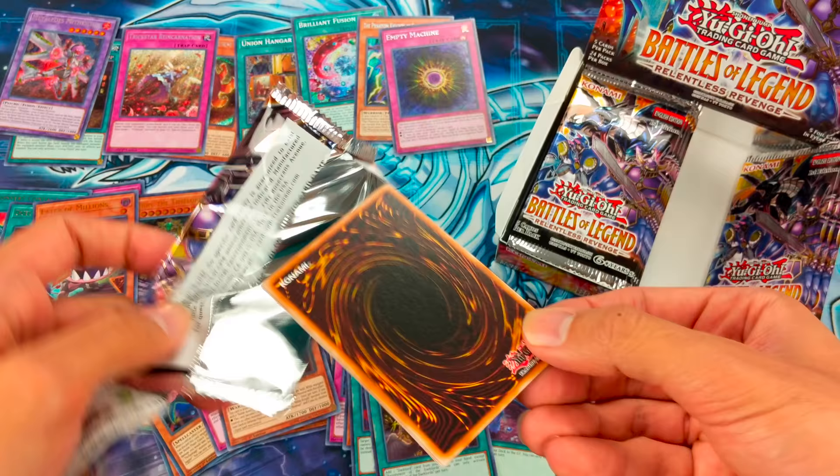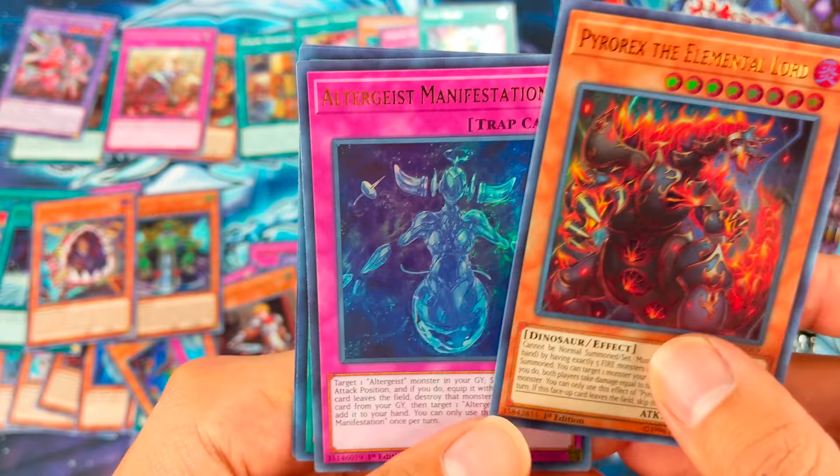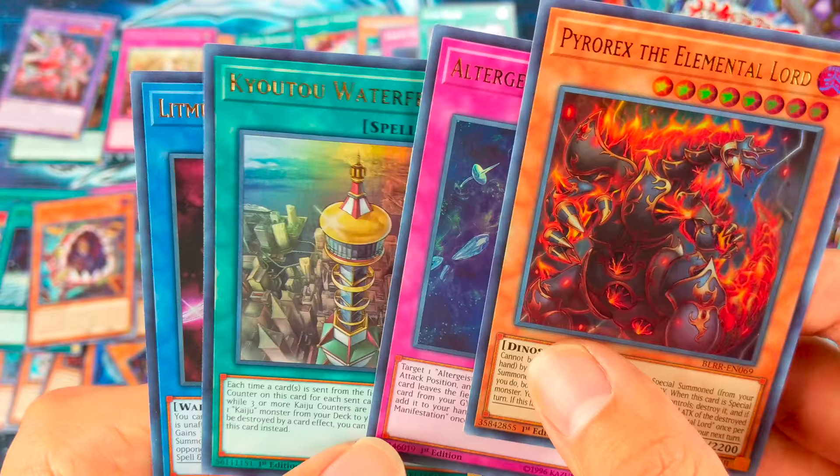Iron Draw — cool. Pyrorex the Elemental Lord, Altergeist Manifestation, Waterfront, and Litmus Doom Swordsman.